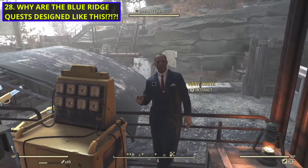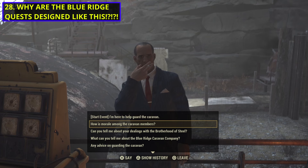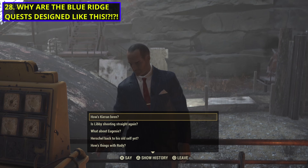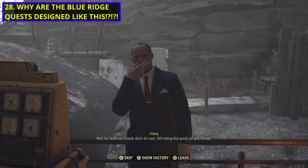Number 28: Blue Ridge Caravan Quests. I'm gonna be honest, the Blue Ridge Caravan Quests are actually not too bad. They were added about a year ago at the time I'm making this, and they're cool. You have a string of eight little tiny quests that have you learn about the different characters that are part of Blue Ridge, and Blue Ridge is a cool faction.